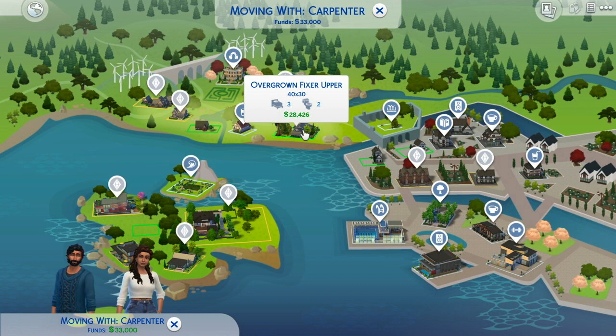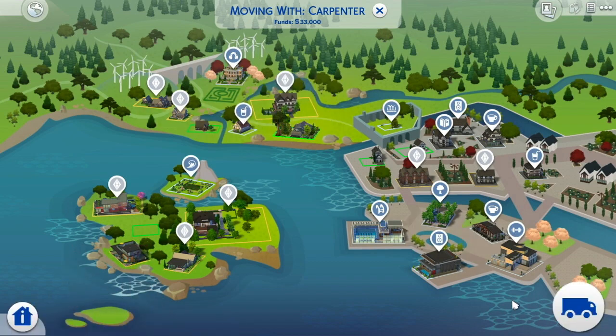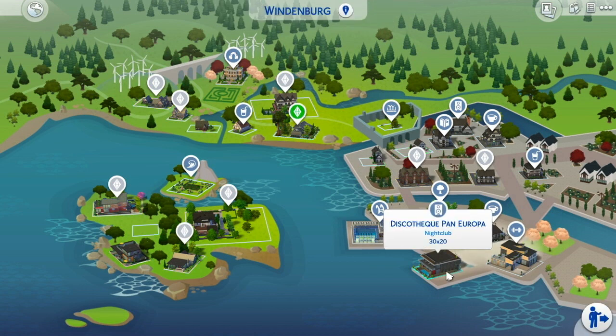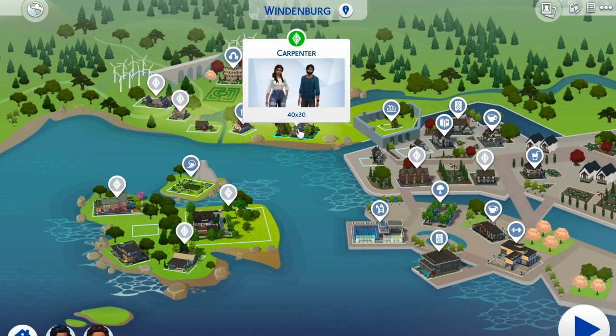So we're just going to move them in here. It's going to be good. I'm really excited to get this started and I hope y'all are excited too. There's a lot of things in this lot. As we move in, you'll see what I'm talking about — we've got a lot going on. We'll take $3,000 out, so they'll have like $1,000 left or something like that. But we'll do it — it'll be fine.